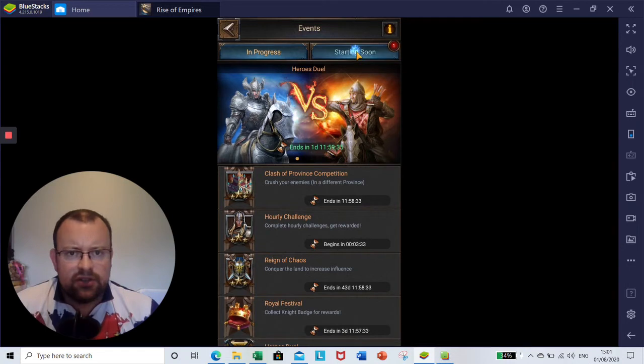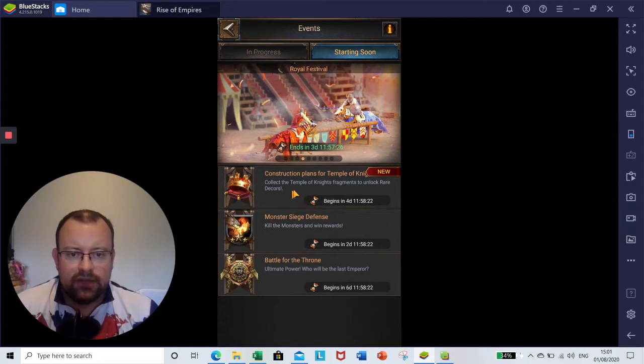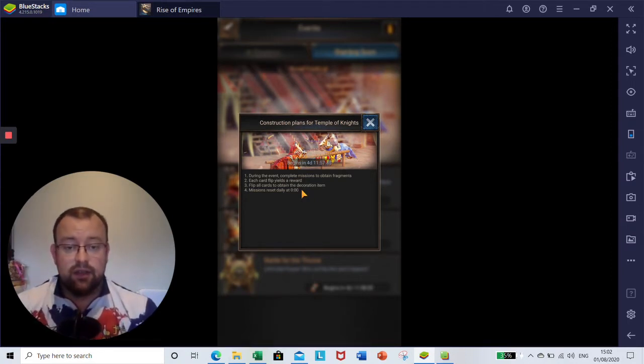And then in the starting scene section, we've also had this, which is construction plans for Temple of Knights — collect the Temple of Knights fragments to unlock rare decors. So it begins in four days, 11 hours, 58 minutes. During the event, complete missions to obtain fragments. Each card flip yields a reward, and flip all cards to obtain the decoration item. I'm guessing there'll be a certain amount of cards per decoration item, and missions reset daily at zero game time. So that looks like there's going to be a few different decorations — either castle skins, troop marching, or a decoration for inside the castle. We'll just have to wait and see.